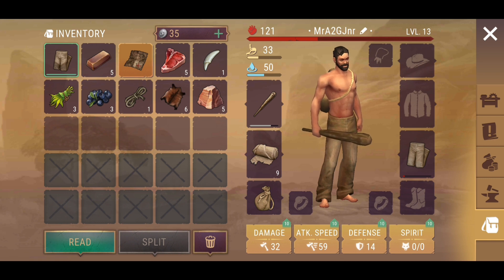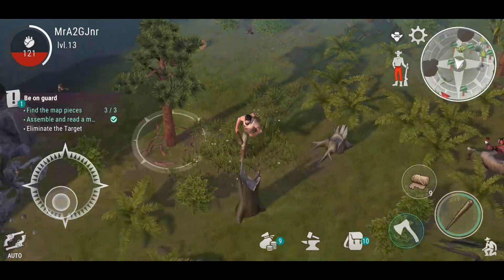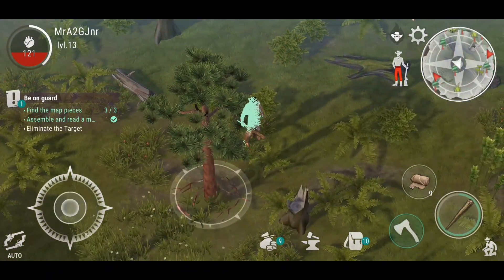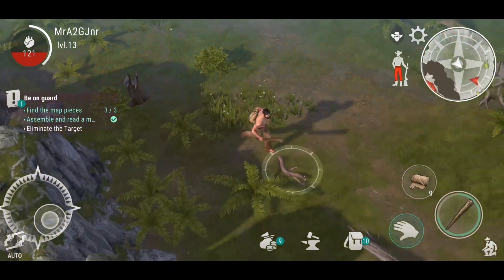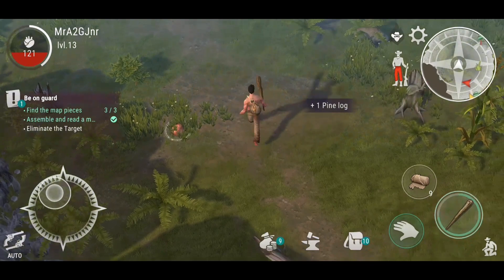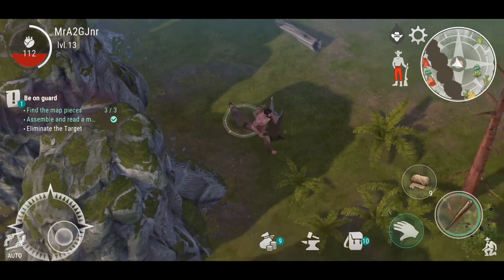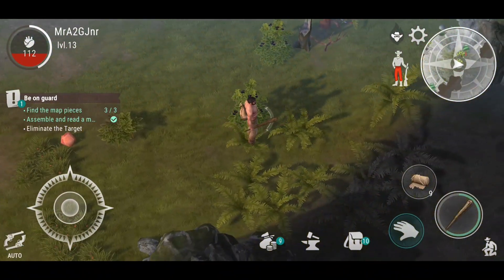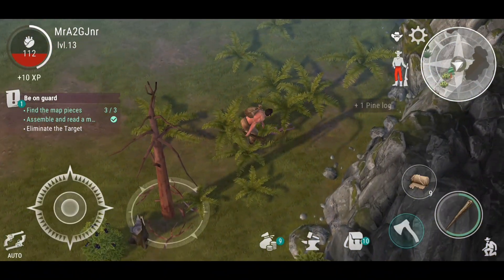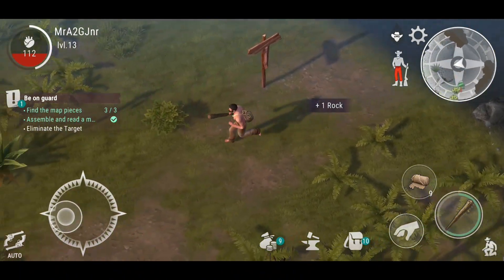Now that we've got all three pieces together, we've joined it up. We go ahead and read it, and now we can find the location. We can definitely head out to that location. What I was thinking of doing though is I want to see if there's any more logs I can pick up, because I do not have an axe with me. The first thing I should have done was create myself an axe so at least I can get a bit of wood — that would have been the ideal thing to do.